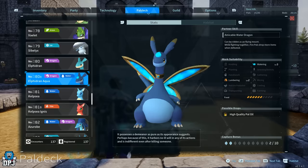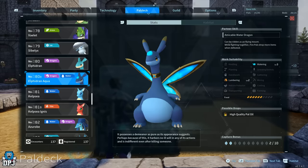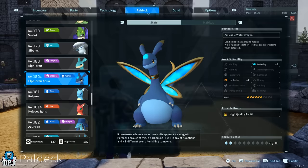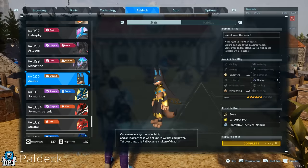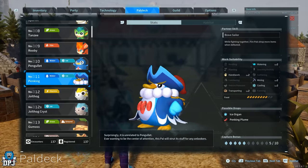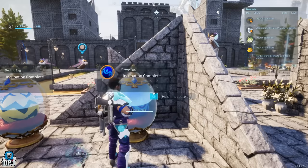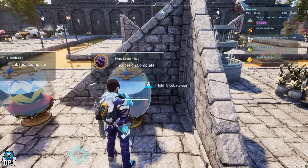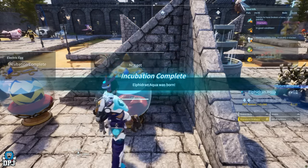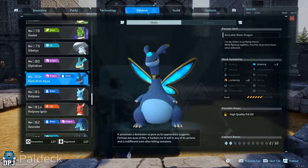Now we'll move on to Alphadran Aqua. Alphadran Aqua is an exclusive pal that can only be bred via one combo of parents — besides breeding two Alphadran Aquas together. To start, breed together Anubis and Penking — this gives you an Alphadran. Then breed Anubis and Alphadran — this gives you a Serpent. Now if you breed the Alphadran and the Serpent, you get yourself the Alphadran Aqua. A little mixing and matching gives you an amazing pal exclusive to one set of parents.